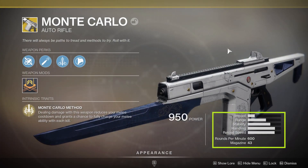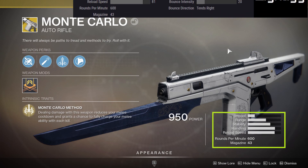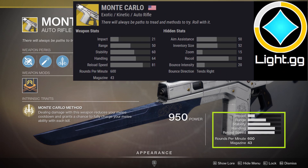Monte Carlo is an exotic kinetic auto rifle shooting at 600 rounds per minute with 43 rounds in the magazine. As far as the stats go, reload and handling are quite good. Stability is not too shabby, but the range is pretty average when compared to other adaptive frame auto rifles. Checking in with light.gg, we can see that the recoil value is 80, with a very manageable 20 for bounce intensity.